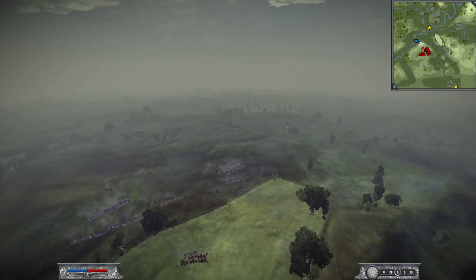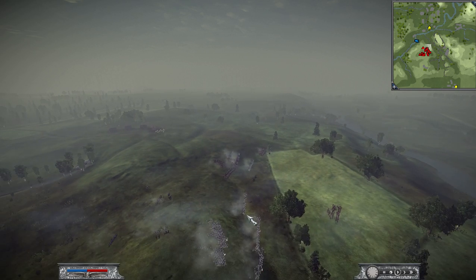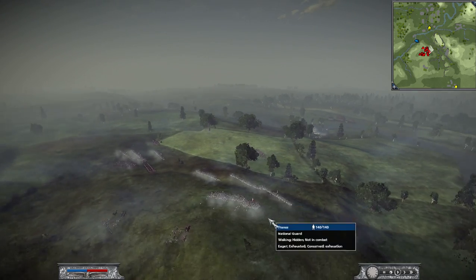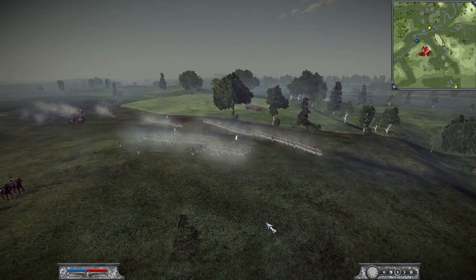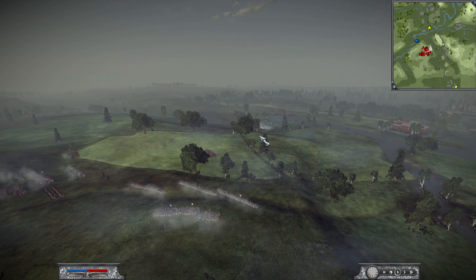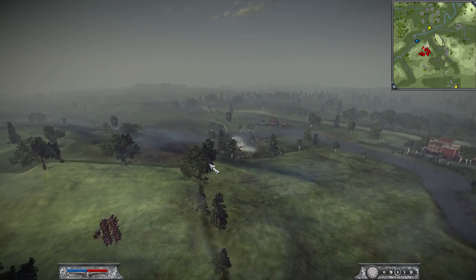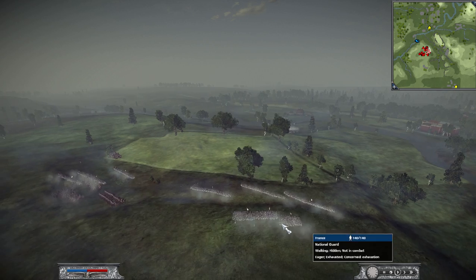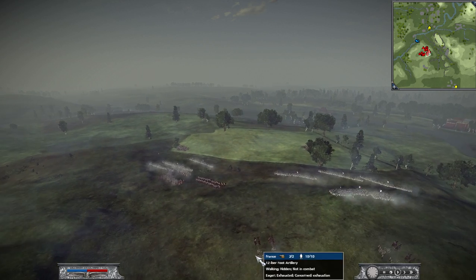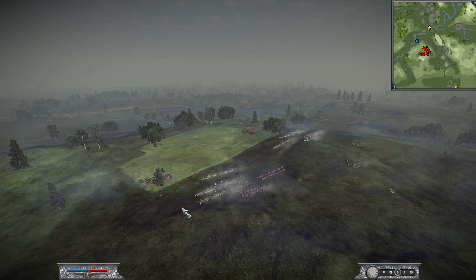A bit about my army: I have 10 battalions of infantry, 2 of which are converted to grenadiers. I have 2 batteries of artillery, which I'm keeping here. I was trying to find a good firing position, but it's almost impossible in this area of the map because of trees and hills blocking line of sight. So my artillery is relegated to a supporting position, advancing with the infantry to wreak some close-range chaos.